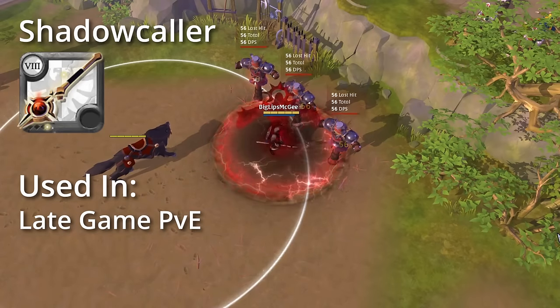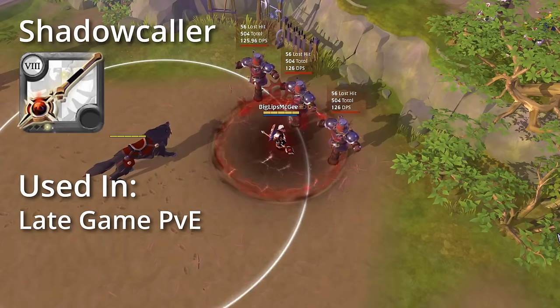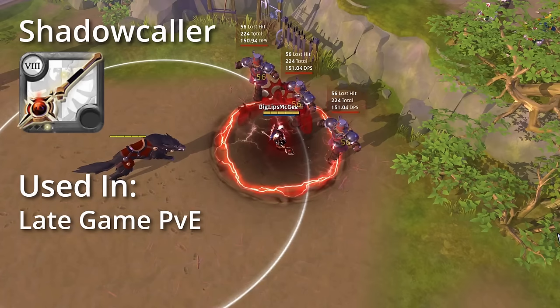Last but not least is the Shadowcaller, which is a tricky staff whose effect depends on its target. Its main use is for very high-level, late-game PvE.